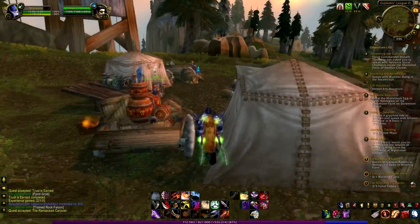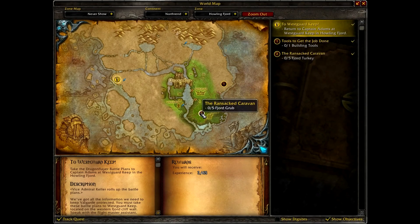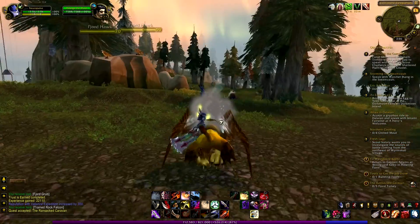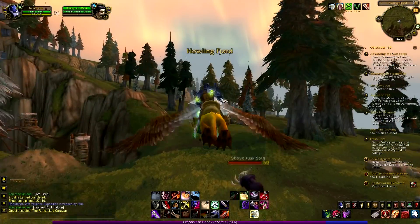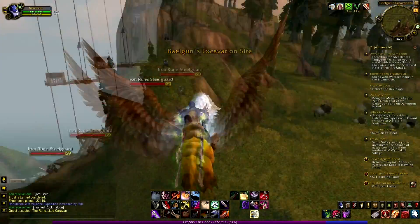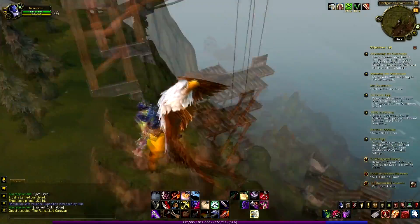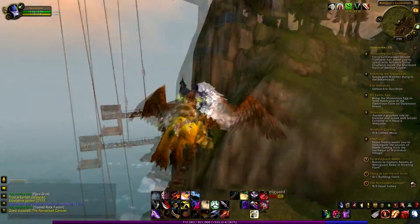I just got a new quest from this person again. Now I need to go head this way to the Ransacked Caravan. I need to get 5 fjord grubs. This sounds pretty easy, so I'm just gonna go quickly do it. Let's fly towards this direction and get some more worms to feed that bird. This place just looks totally amazing — these cliffs, just look at this. Crazy buildings here with some elevators.